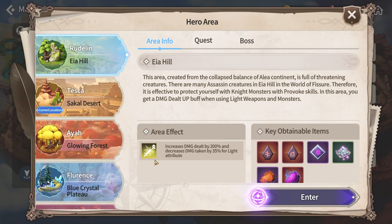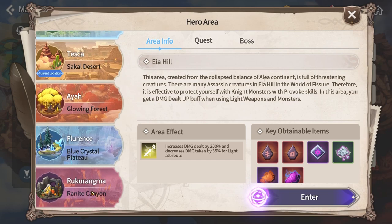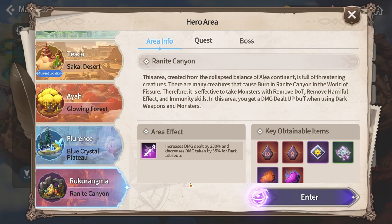Rudlin and Roku Rama are a bit different. In Rudlin, light element is beneficial, but it's harder to get light units since those are rare. If you can run light element, do it; if not, opt for wind, since the mobs in Rudlin are water element and wind has a slight advantage. For Roku Rama, dark element has an advantage, but if you can't build a dark team, water units work since the monsters there are a mix of light and fire.